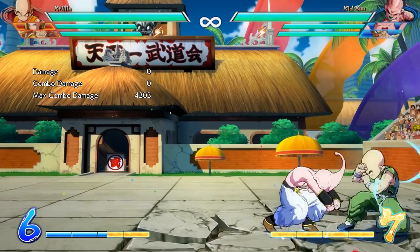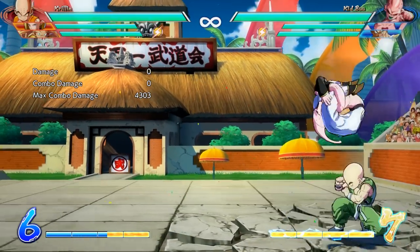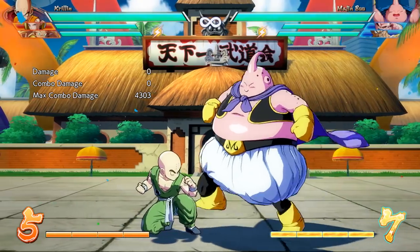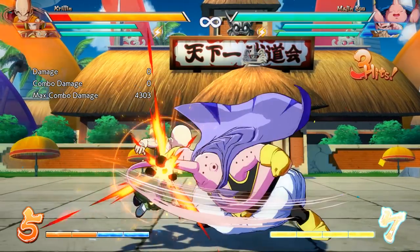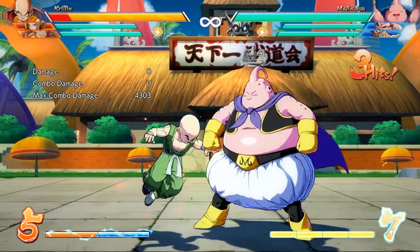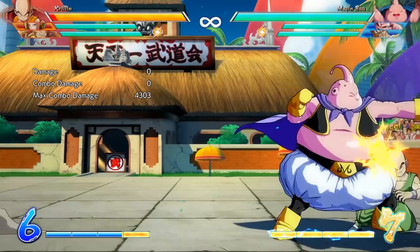Kid Buu's assist is still super good, so let's not pretend he's not going to be upper mid tier or even high tier — but he's definitely not the Kid Buu of old. Speaking of Boos, Majin Buu got a huge buff in my opinion. Standing light will now hit a crouching opponent too. This one line — I am so afraid for the Majin Buu future of this game. That fist was such an awful attack before, going over almost every character, making combos harder to get into.